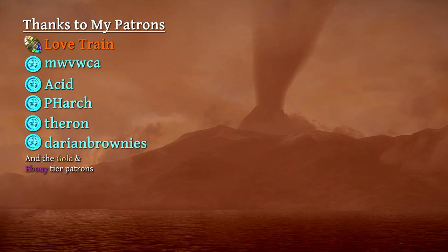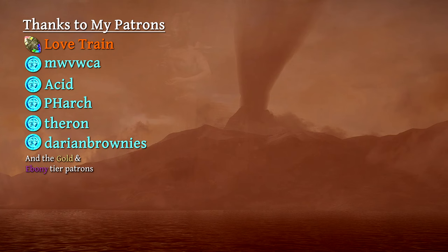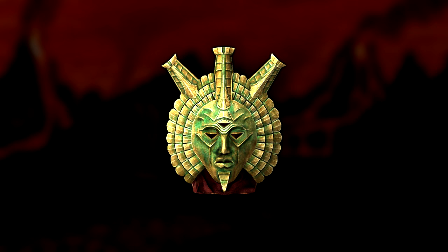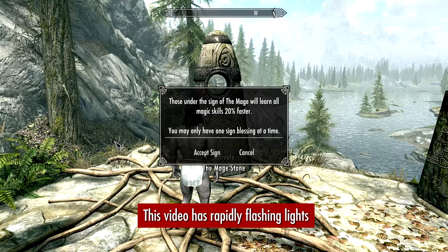Deep beneath the ash-covered island of Vvardenfell, the ancient sorcerer Dagoth Ur once rose to challenge the gods themselves. His legacy now echoes across the lands of Solstheim thanks to the Ghosts of the Tribunal creation, which adds his mask to the game. Intrigued by this mysterious artifact, I decided to craft a build around its iconic visage. Are you ready to wield the power of the Sixth House?